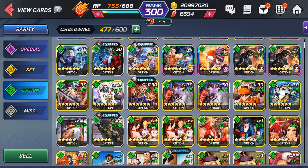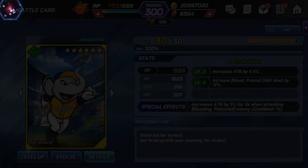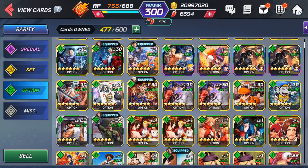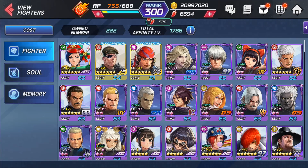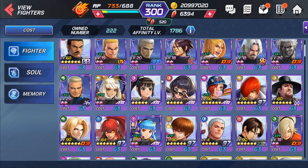Another great card is the For Victory card, which gives increased attack, increased bleed, and poison. That can be very useful and is actually really good against the Shizuru event. The bleed can also be very useful in epic quest. If your character is awakened, having these elemental cards on them would really be beneficial.